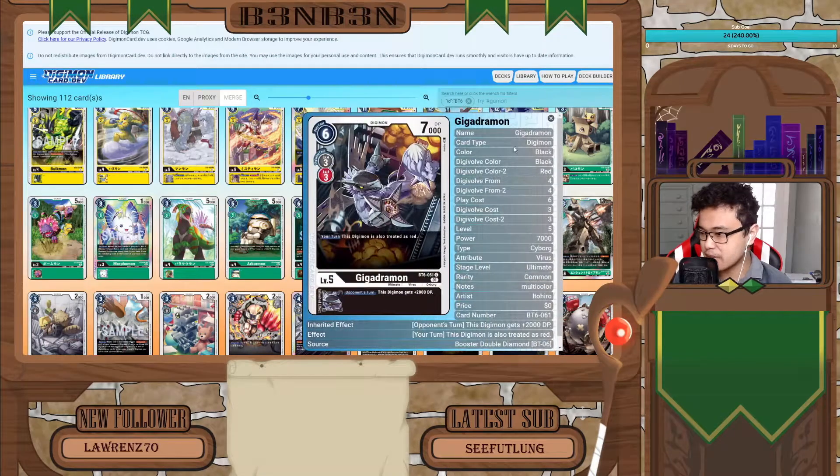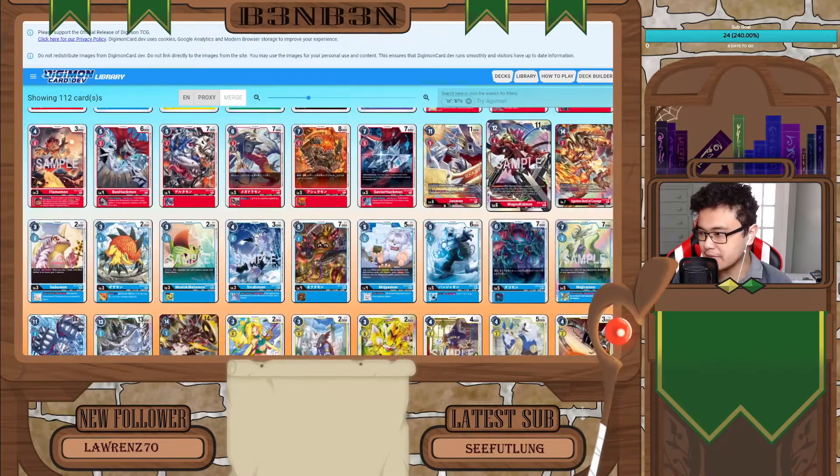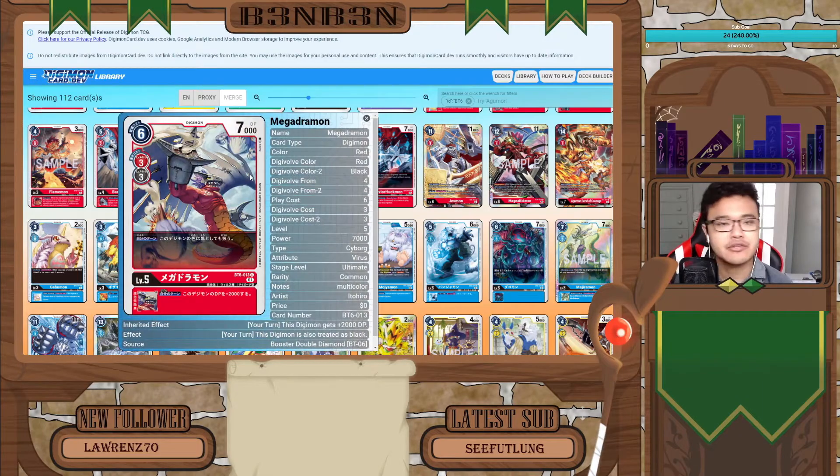They also revealed the Megajomon, which can digivolve from a red or black for 3 cost and costs 6 to play normally, just like the Gigajomon. It has two effects. First, this card is also treated as a black card, so you can digivolve it into Gunjomon if you desire. The second effect is: during your turn, this Digimon gets 2,000 DP. Giving 2,000 DP during your turn allows you to swing into your opponent's security without worrying too much about dying, as the highest DP you can expect from security barring effects is around 12,000 power.